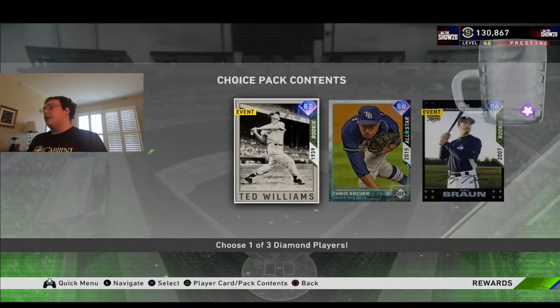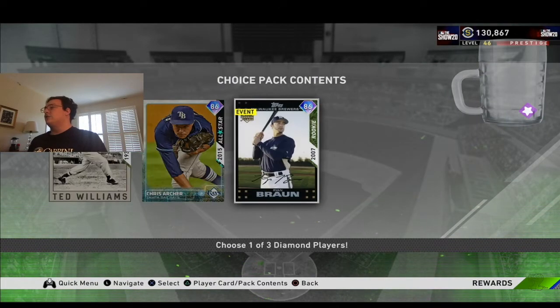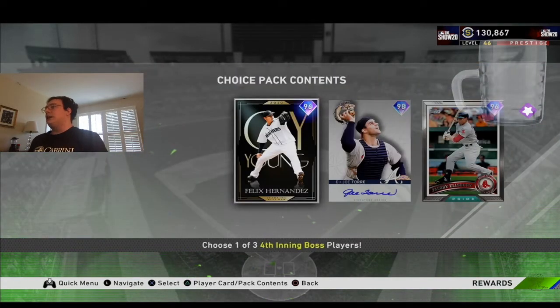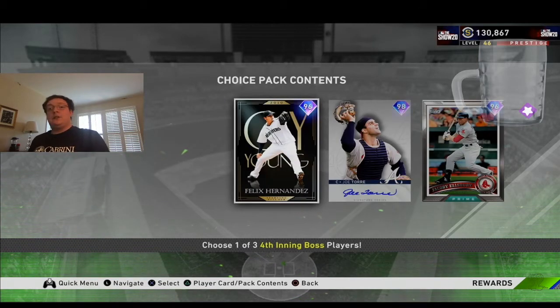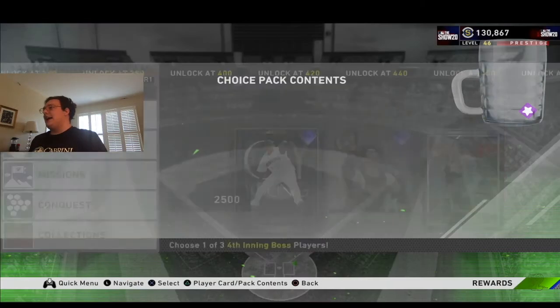In the 4th inning, we have Ted Williams, Chris Archer, and Ryan Braun. And then also King Felix, Joe Torre, and Ellsbury. I'm probably going to get this Felix Hernandez card and try it out.